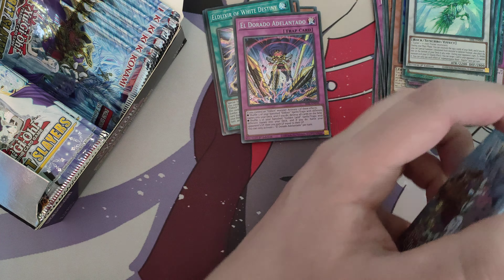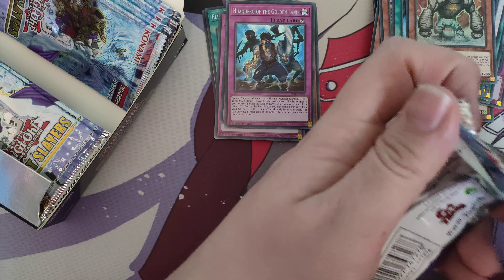Kazuzashi, Upstart Goblin — good reprint — nice super rare, another Guardian — I need that — and another Primula. Please don't give me more of this card, I've got one, I don't need more. Then a card that lets you stack your deck for Emancipators, another one, Sandman, and Hukureo the Golden Land — the one that banishes from the grave. Conquistador is the one I'd want more of, but I'm not too sad.